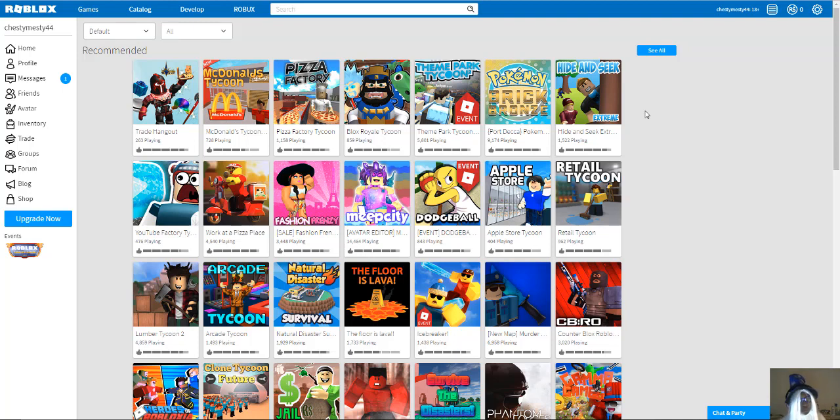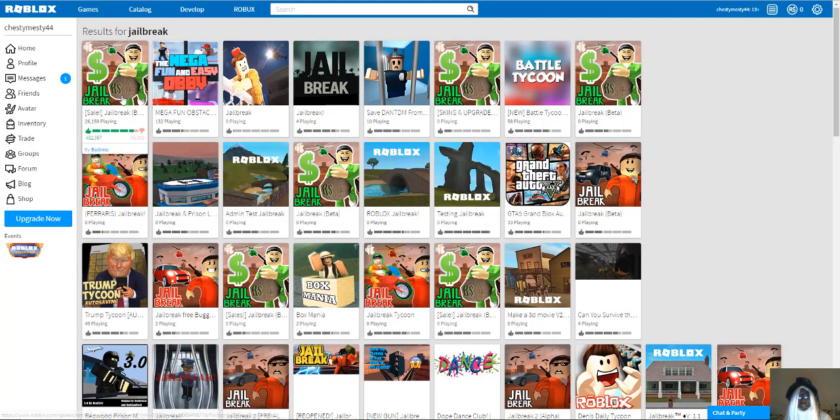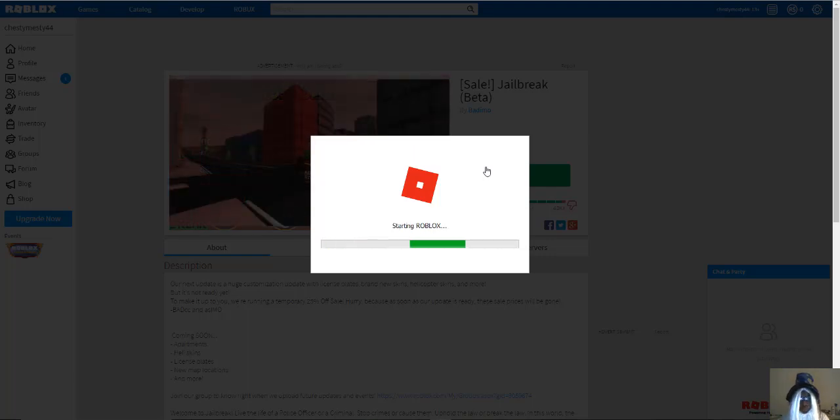I have a new hack for you guys in Jailbreak to get some free Robux. If none of my hacks have worked for you before, hopefully this one will work. First of all, head over to Jailbreak — just type in 'Jailbreak' and hit Games. The first game should be Jailbreak with the most players. Hit Play and let's get started with the free Robux tutorial.